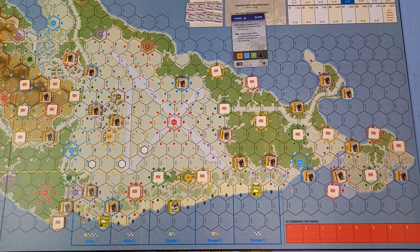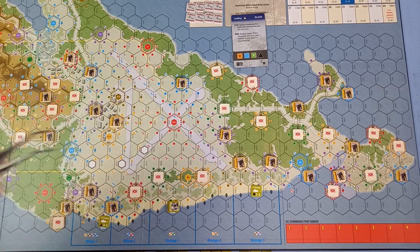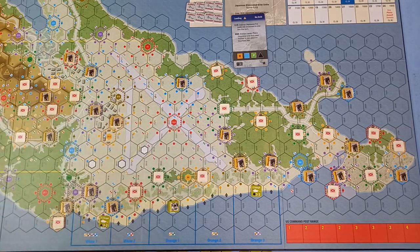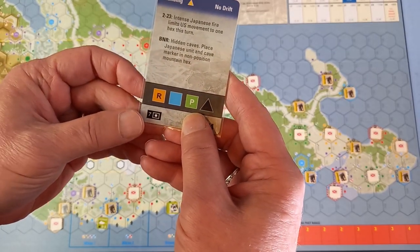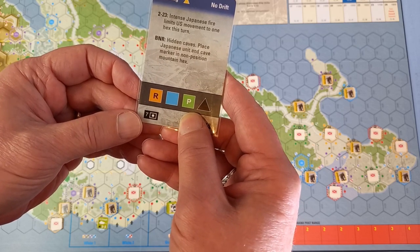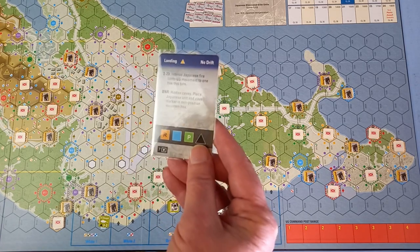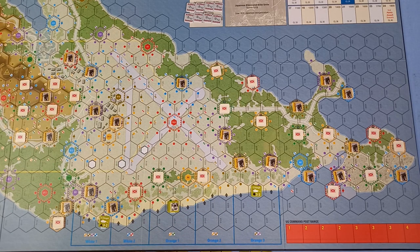A note for us colorblind people — there might be confusion between these two colors, but we know this one is to do with that one because that circle is nearer this color. On this card there's a little artillery symbol, which would mean the Japanese would be bombarding the landing sites — but that doesn't occur on the first turn, so we can skip that. Now we have to remove disruption markers from yellow, blue and green positions.